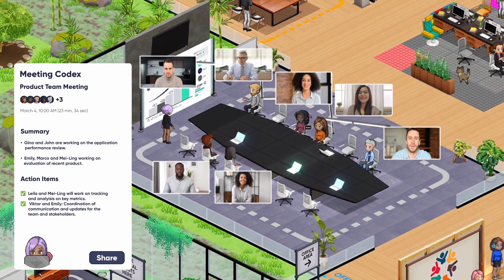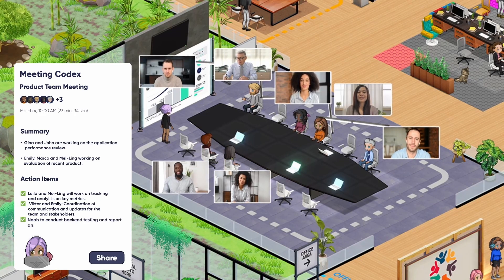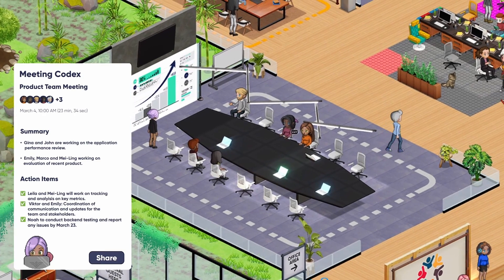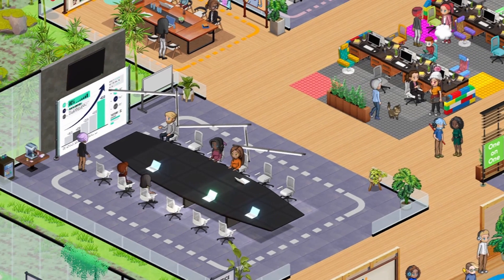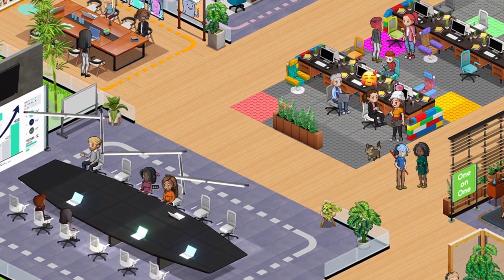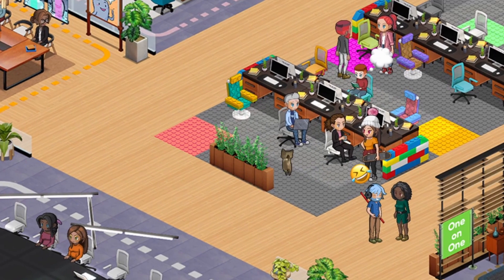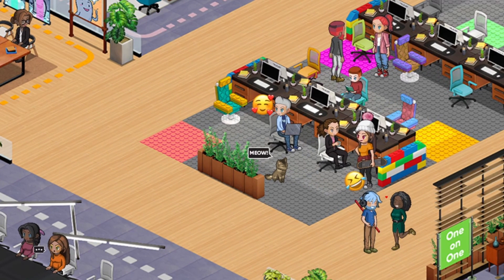As you absorb information from the meeting, you're grateful for that AI-generated summary that you can later share with your team. Armed with action items from your summary, you return to your desk for focused work. And as the day comes to a successful close, you reflect on the productive day that you've had in SoWork. Before you head out for the evening, don't forget to pet your cat.